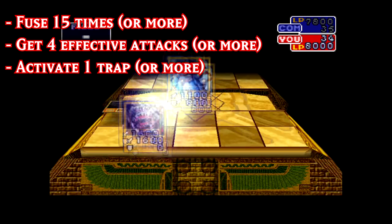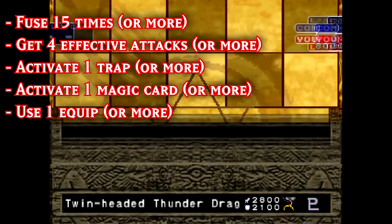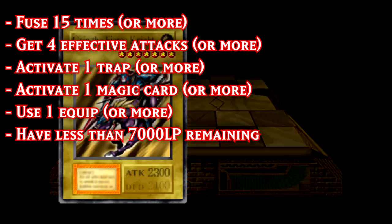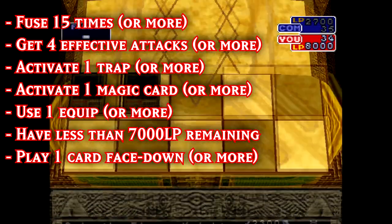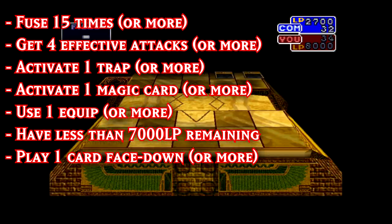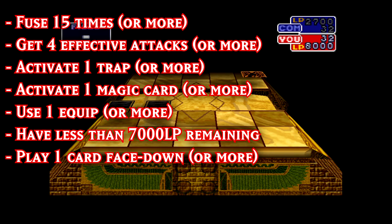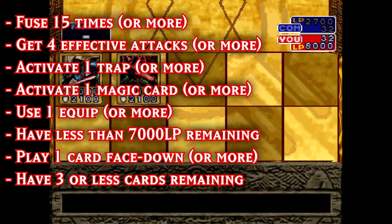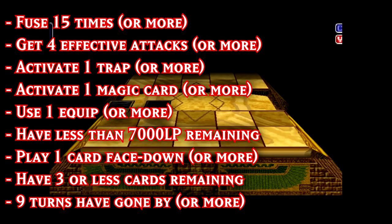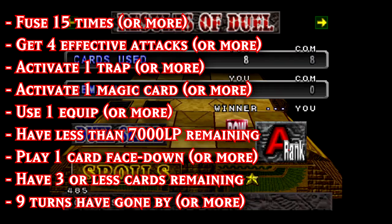Additional requirements: Activate 1 trap or more. Activate 1 magic card or more. Use 1 equip or more. Have less than 7,000 life points remaining. Play 1 card face down or more — for this, you can just make sure to play your trap card face down and then you never really have to think about this requirement.